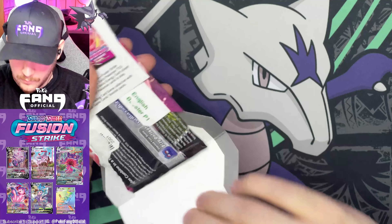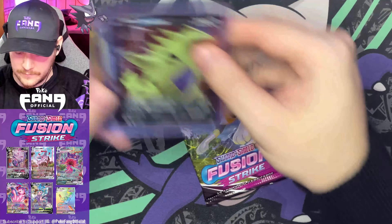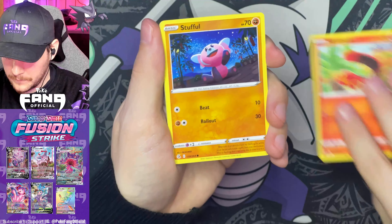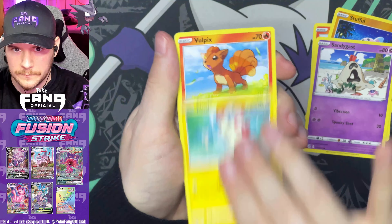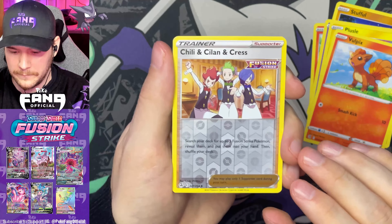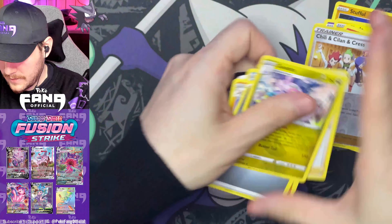We still got some more sleeved packs to open. I wasn't planning on opening this many packs, but we keep pulling hits — this is pretty good. Got a Sizzlipede, Stufful, Sandygast, Plusle, Vulpix, a Lilligant and Cress — that is a very hard one to say quickly — Reverse, and a Goodra non-holo in that pack.